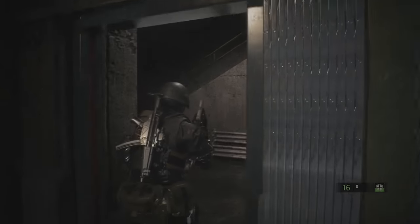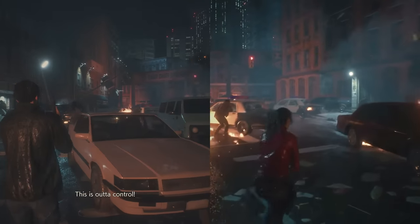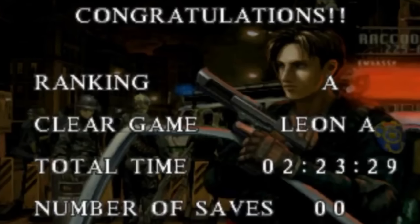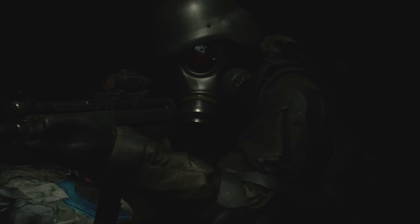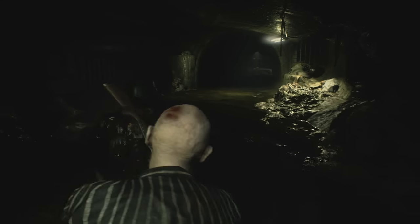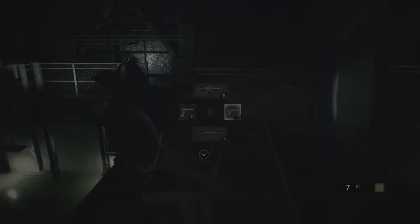Starting off with number 10, Resident Evil 2's Fourth Survivor. In Resident Evil 2, you could unlock a bonus mode by completing both scenarios and finishing at least one of them with an A rank. If you managed to pull that off, you'd get to play as an Umbrella Soldier trying to escape the city. It's a fairly short bonus game that can be completed in a few minutes, but only if you know exactly what you're doing, because Hunk has very limited supplies and you've got to get through a real gauntlet of enemies to reach the finish line.